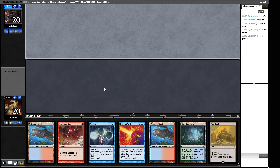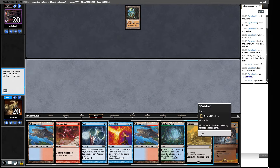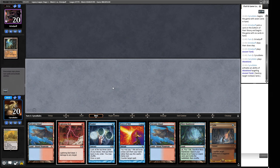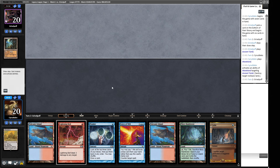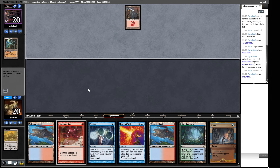Alright, the opening hand for Round 1 — we can cast a Ponder off a Volcanic Island and try to find a little bit of business. We do have a Wasteland for interaction, a Lightning Bolt for interaction, and a Force of Will — we'll need another blue card for it. I think I'll keep this. Opponent plays an Ancient Tomb with no play off it, so I'm going to Wasteland this immediately.